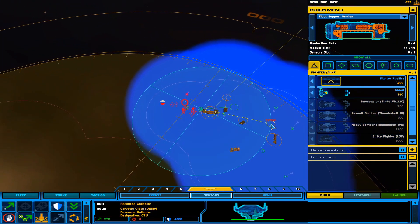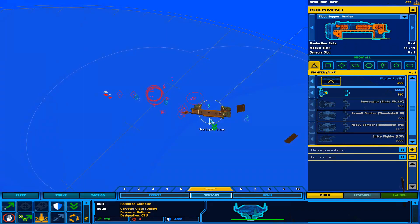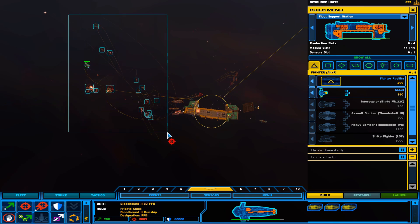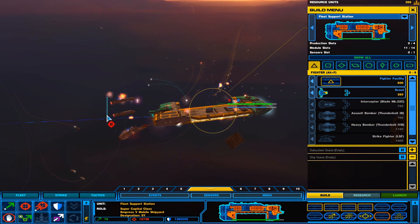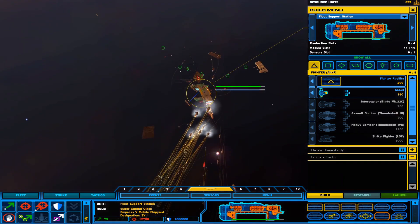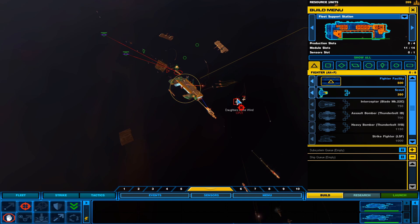All right, harvester, get over here. I probably should have kept my shipyard over here, but again I've never done this scenario before, so I didn't know what to expect. Okay shipyard, focus on the destroyer if you can. Resource collector, you stay over here by the platforms.